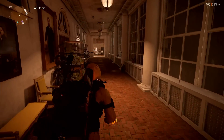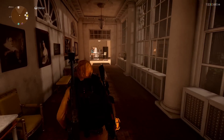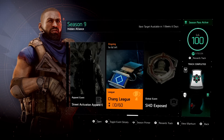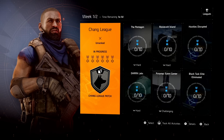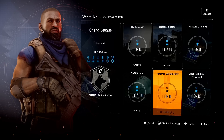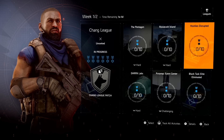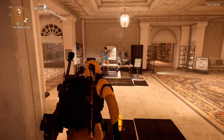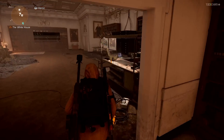Let's move on to the clan vendor. If you guys did not know, today is the weekly reset. So the season activity for this week that just started is the Chang League — Pentagon, DARPA, Potomac, Roosevelt Island. You have to disrupt enemies and destroy Black Tusk elites.